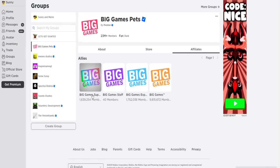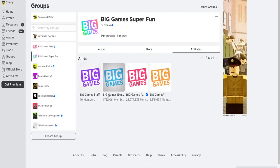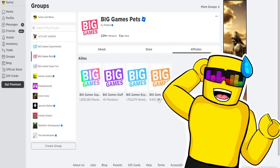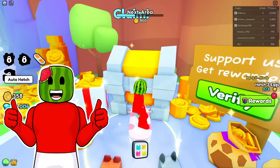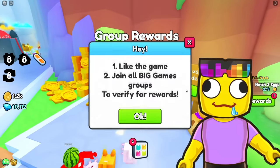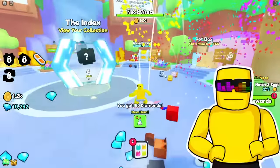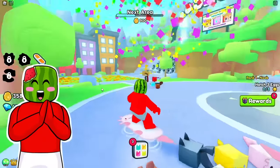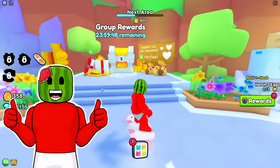You gotta press affiliates, then you got Big Games here — join group. I don't find it very fun, not gonna cap. Okay, I think I joined all their groups. Please let me have this! Claim! Did it work? It said thanks for the support — gems and a potion. It didn't give me a new pet, though. These potions will be super useful to help us collect every single pet. All of you guys watching at home can get this for free — just like and join their groups.